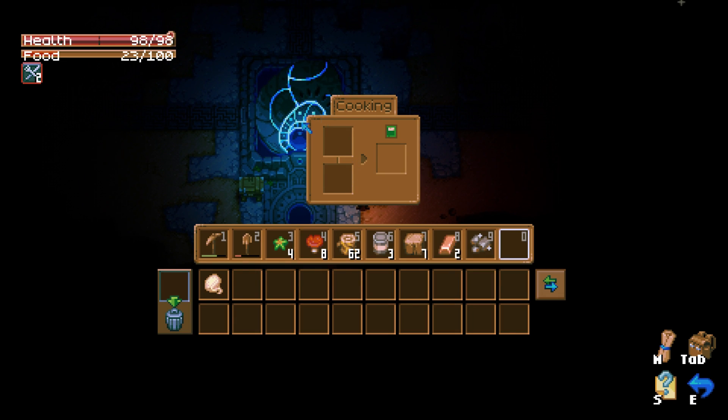Once the cooking pot is crafted and placed, players can begin experimenting with different ingredient combinations.